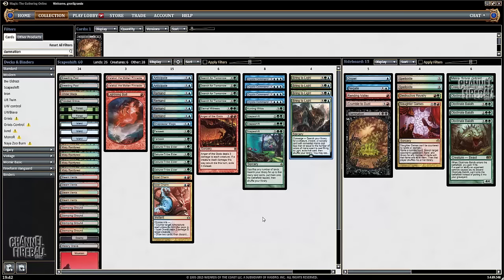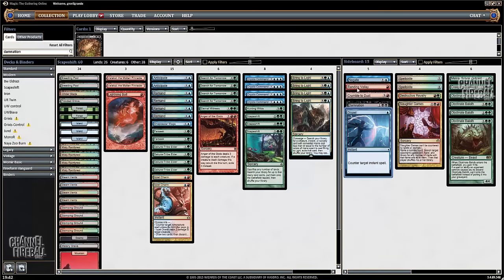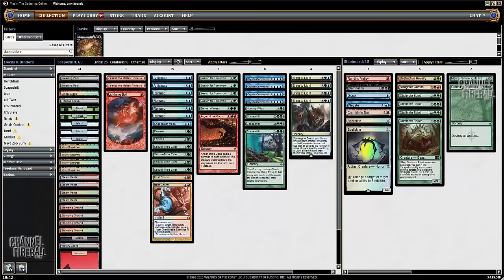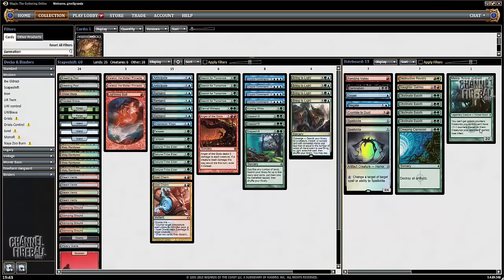The sideboard has many spicy cards: Dispel, Negate, Roiling Volley, Crumble to Dust — which with four Bring to Light gives you five copies, great against Tron. We have Spellskite, which is good against many decks like Splinter Twin, Bogles, and similar strategies. Destructive Revelry is a catch-all for Blood Moon, Leyline, and many other things. Thragtusk options are great against Liliana of the Veil and burn. We also have Cryptic Command, which makes the Affinity matchup way better with five copies, and Melira, Sylvok Outcast — they probably won't have Dismember after sideboard, so just Bring to Light for it and win. Okay, that's the deck — let's go into the league.